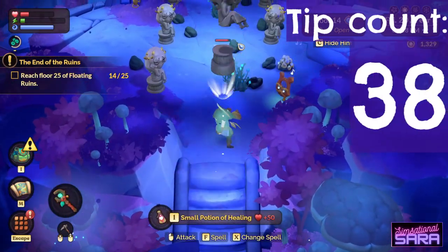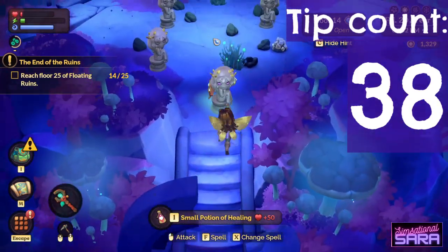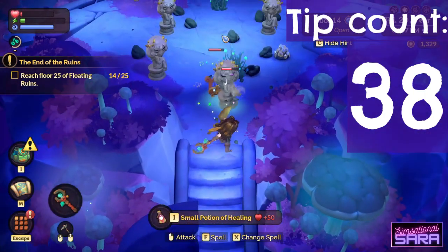Don't button mash during combat — a three hit combo will likely get you hit because you can't move out of the way quickly enough. Instead, try a two hit combo and move around to avoid attacks.